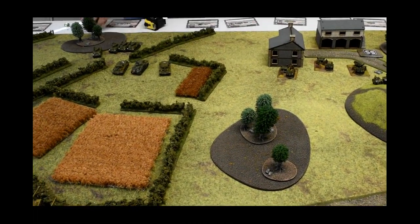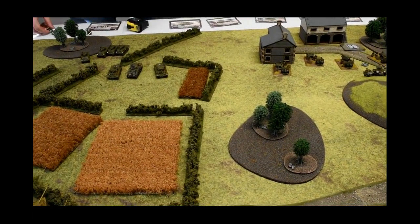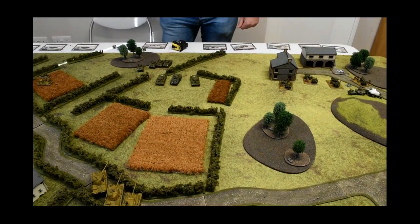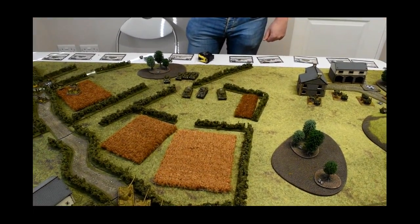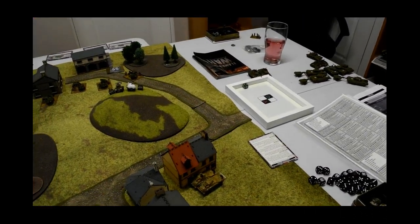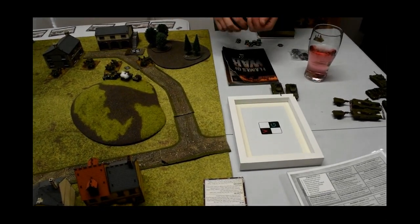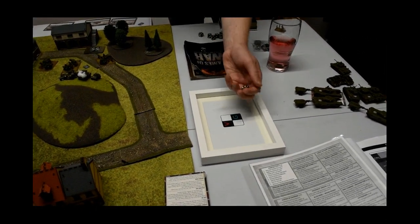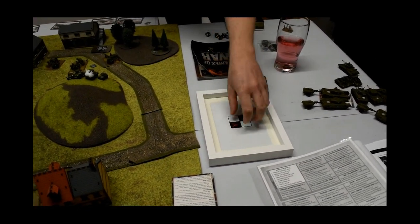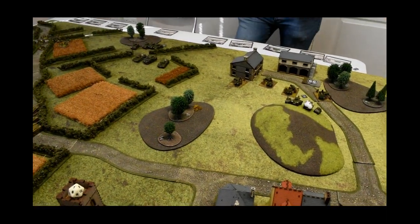The British dice have been atrocious so far. Only certain rolls are landing. That draws the British turn to a close and we're going into German turn two. Richard should really be using the dice tray provided. We've got the shooting scoots to roll up - the Daimlers and then the Cromwells. Got some sixes. Then we'll go into German turn two.